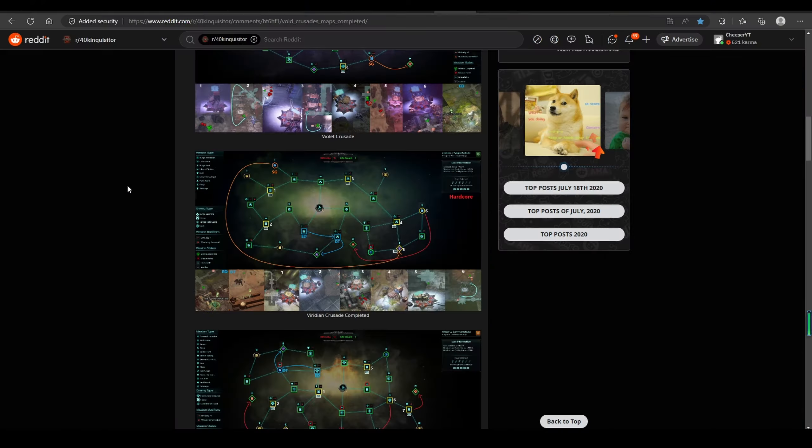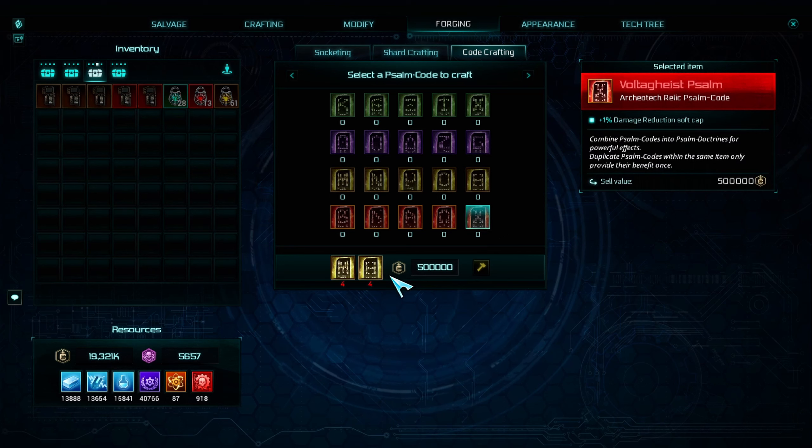This objective will take some time — you have to collect one of each psalm code. You can speed it up if you are using this tarot card, which will increase the drop chance of psalm codes. And if you have this skill unlocked in the tech tree, you can go to the Forging tab and under Code Crafting, you can craft the one you are missing.